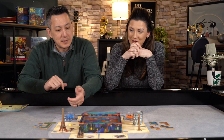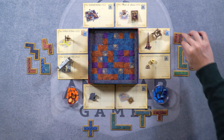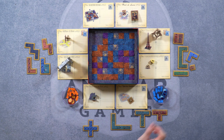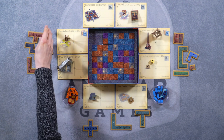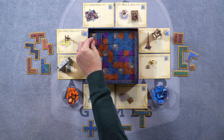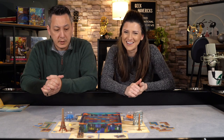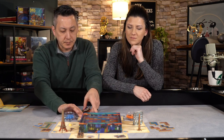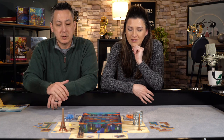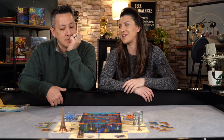I'm down to my last tile. I'm thinking about what I'm going to do — I'm going to take some risks. There. Alright, the foundation has been laid. We've ended phase one. You could pass and not draft any more buildings. The rulebook says you should try to have at least three or four. I went a little big, so did you. So we're going to be stuck with some buildings at the end — we're definitely not getting them all on the board.